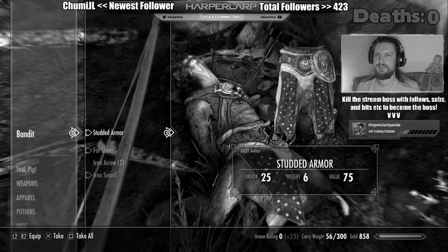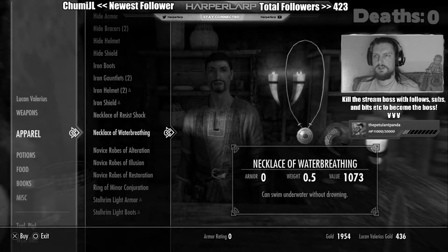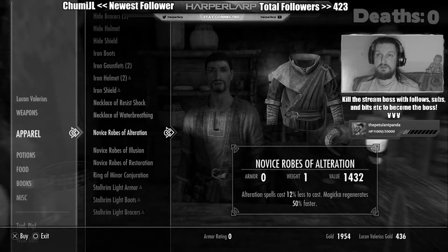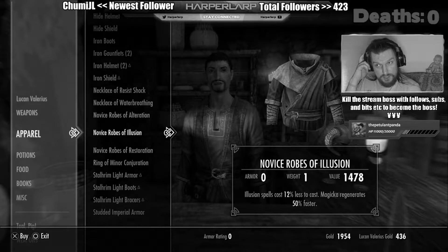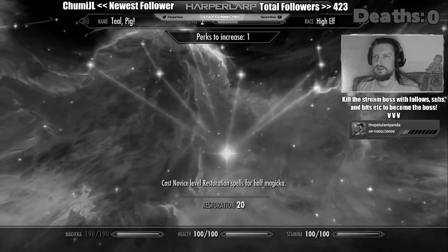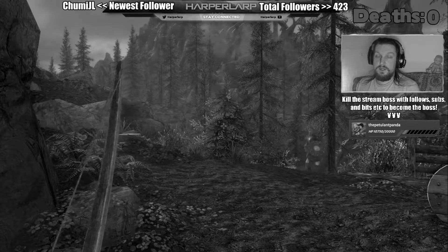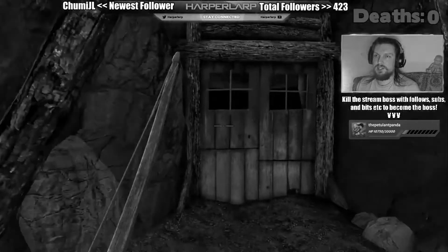After that near-fatal encounter with one bandit, I decided it's probably best if I go to Riverwood first. I sold all the Stalram armor I stole from the Stormcloaks — I have a mod that changes the armor the guards wear and they're now wearing Stalram armor, which is super expensive. This allowed me to buy the Novice Robes of Restoration, which Lucan doesn't normally have. I also bought the Novice Robes of Illusion, leveled up, chose the Novice Restoration perk, got Sven as my companion, and now we're ready to enter Emberstone Mine. What could go wrong?